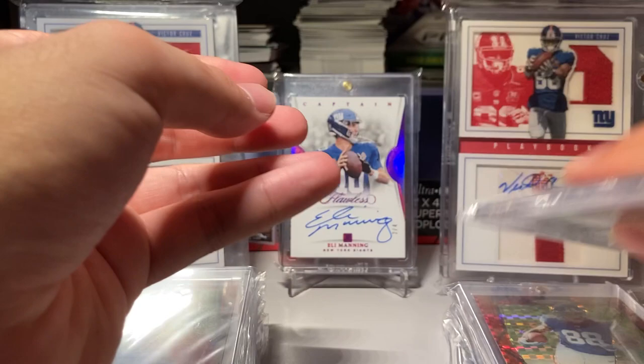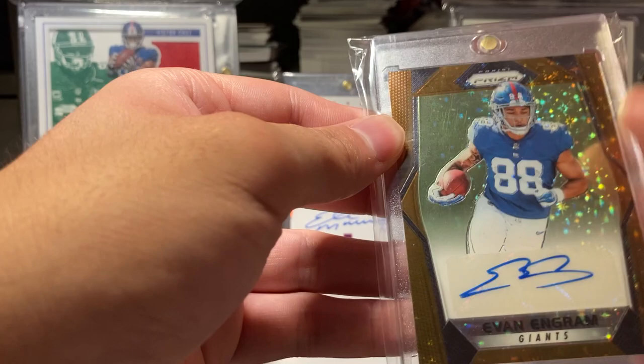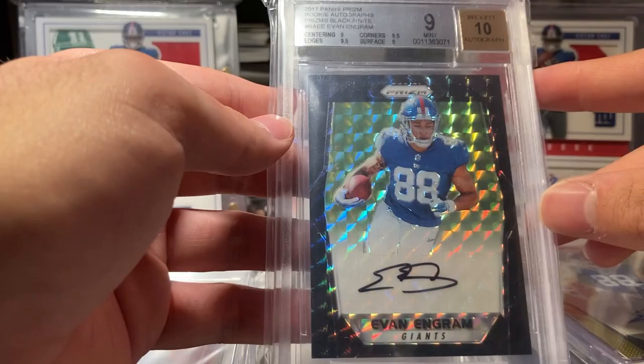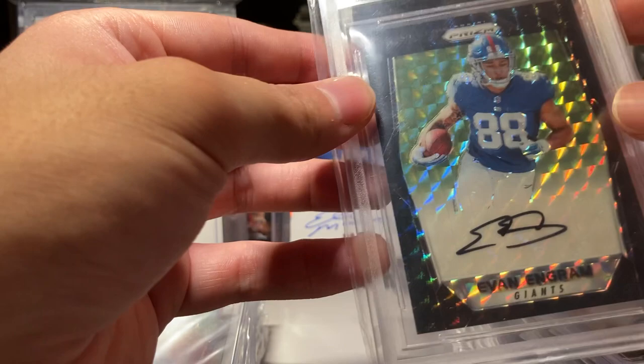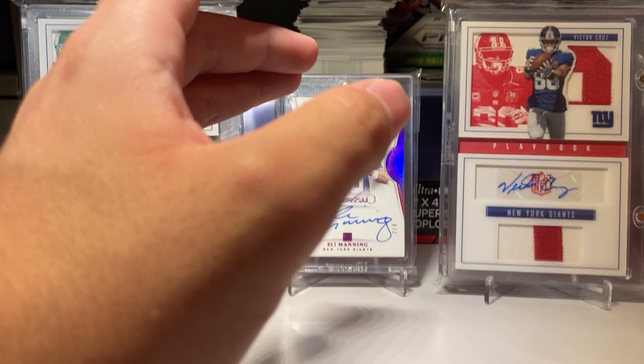The camo numbered to 25, the bronze stars — it's not numbered but it's rumored to be 20 or less — the first-off-the-line parallel, and the gold numbered to 10. Then I got the one-of-one BGS 9.5/10 autograph. The only card I'm missing from this set is the gold vinyl numbered to 25 — I've been looking for that forever. Once I get that, it will be fully complete.